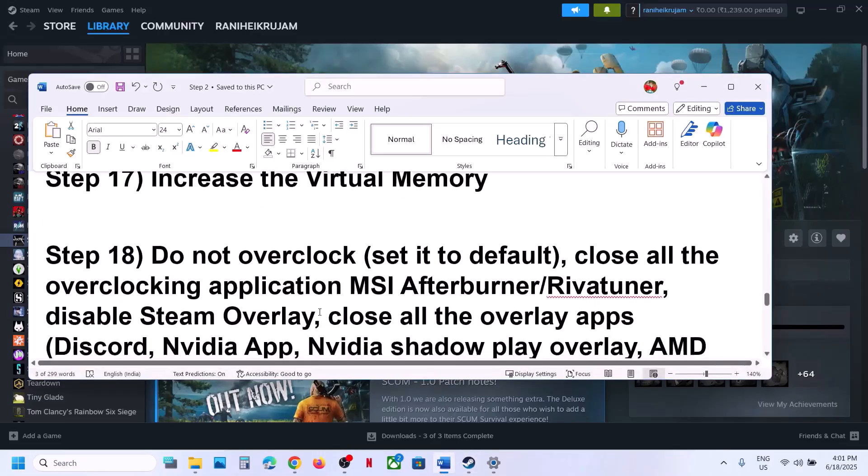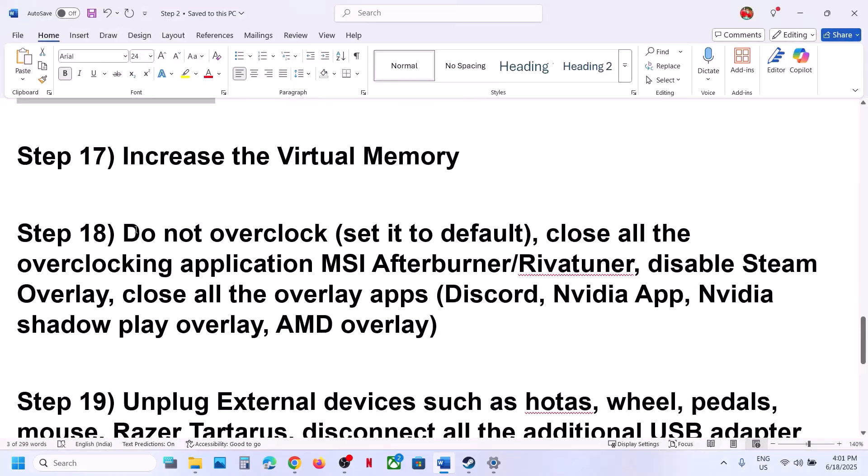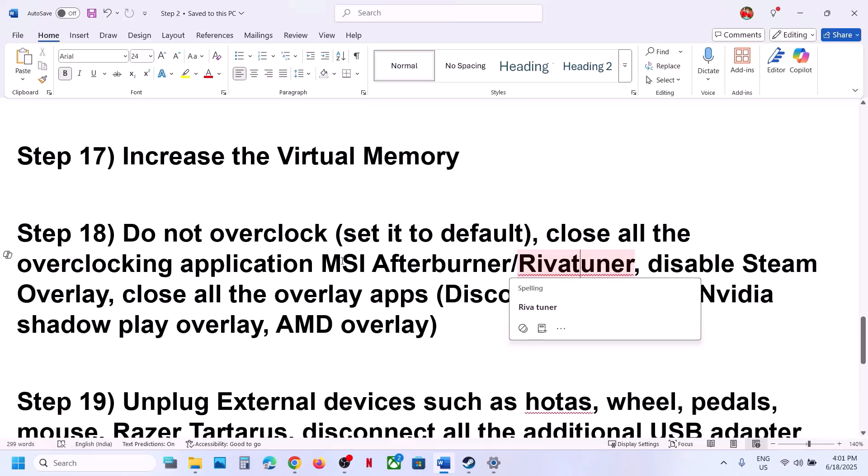The next step is to not overclock your computer. If you have overclocked your system, set it back to default. Close all overclocking applications like MSI Afterburner, RivaTuner, or any other overclocking software that may be running.